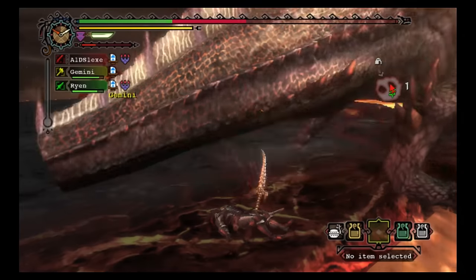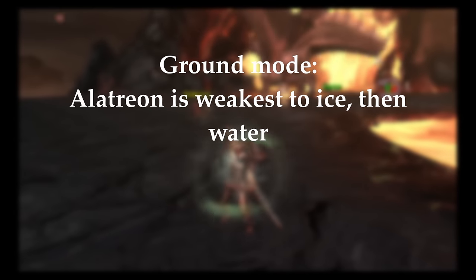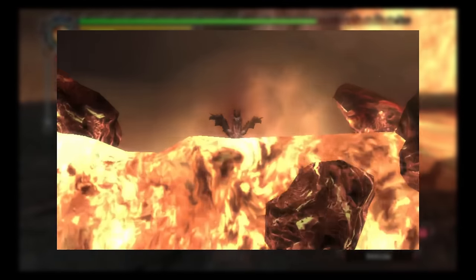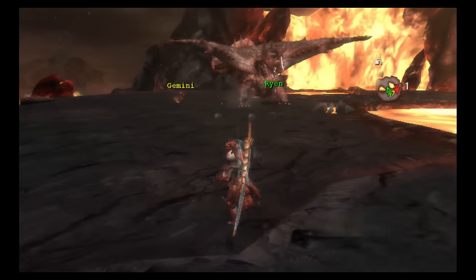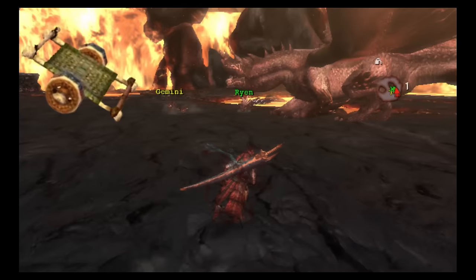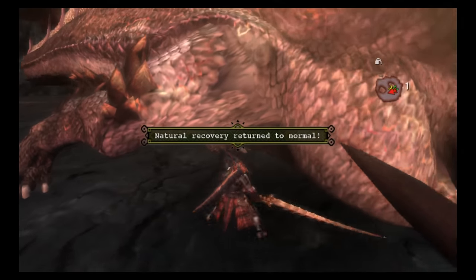Alatreon's weaknesses shift depending on whether it is in ground mode or flight mode. In ground mode, Alatreon is weakest to the ice element, then water element, but in flight mode, Alatreon is weakest to the dragon element, then the fire element. At the start of the quest, a cutscene will play where Alatreon appears and does a couple moves. Once the cutscene ends, the players are thrown straight into the hunt, as the only ways to get back to camp are to either cart or use the Farcaster. From here, the hunt isn't very complex — just manage Alatreon's attacks and don't cart.